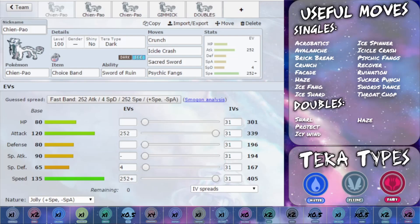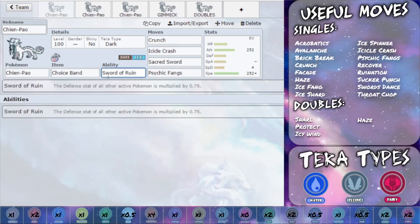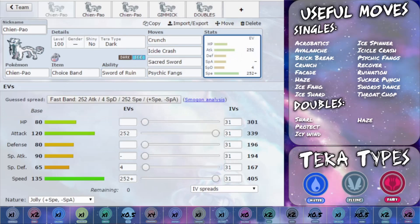Moving on to the sets for Chienpao — we've got five sets: three standard single sets, one gimmick set, and one doubles set. The main thing making this such a massive threat is the ability Sword of Ruin. The defense stat of all other active Pokémon is multiplied by 0.75, essentially meaning you have increased effective power on your attacks because opponents will have a lower defense stat — making this thing absolutely destructive.